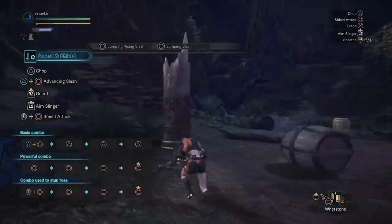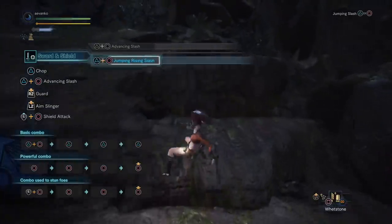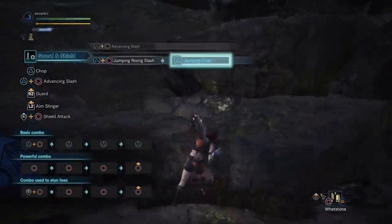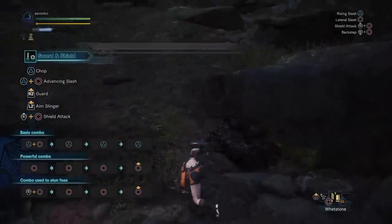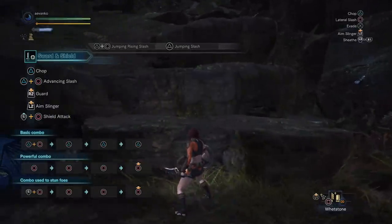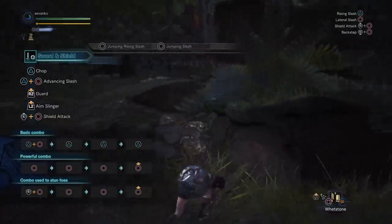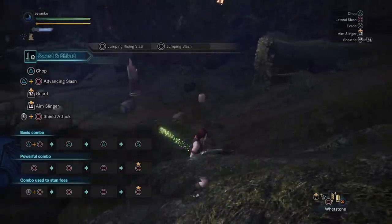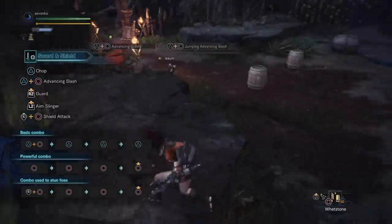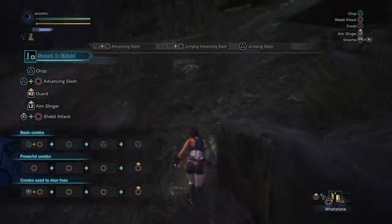Before we get into other moves, I really want to talk about the advancing slash because it is such an important move for the weapon. If you have a ledge, you can do it going up to the ledge and you'll actually do a jumping rising slash. You can even follow it up with the triangle button to do an aerial attack, which does mounting damage. Strangely, if you walk up a ledge and press the circle button the moment you get up, you'll do the exact same move. You can also do this move going off ledges — that will do the jumping advancing slash, which you can follow up with the triangle button.